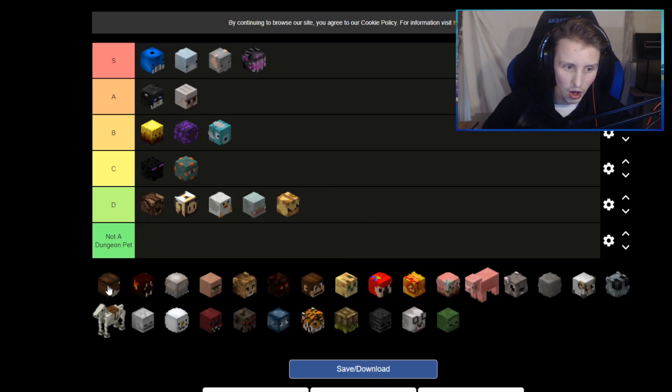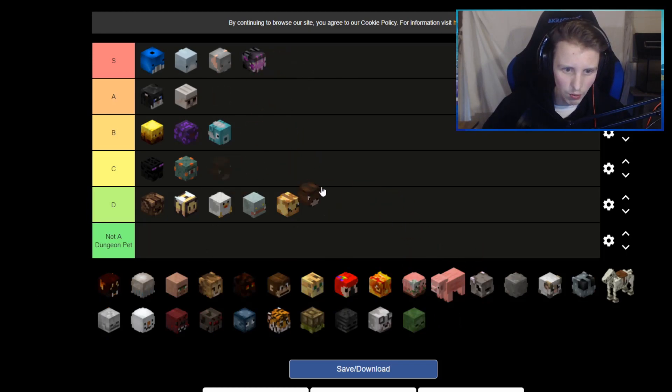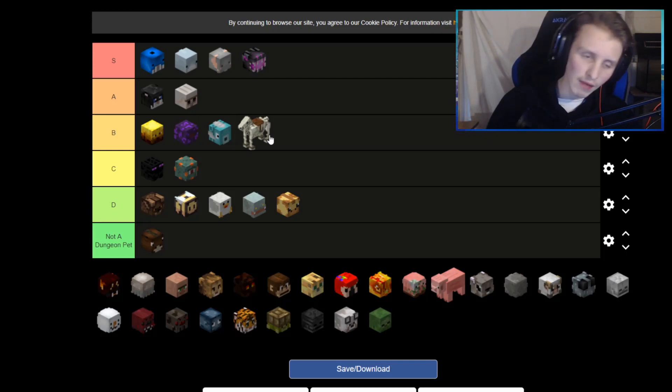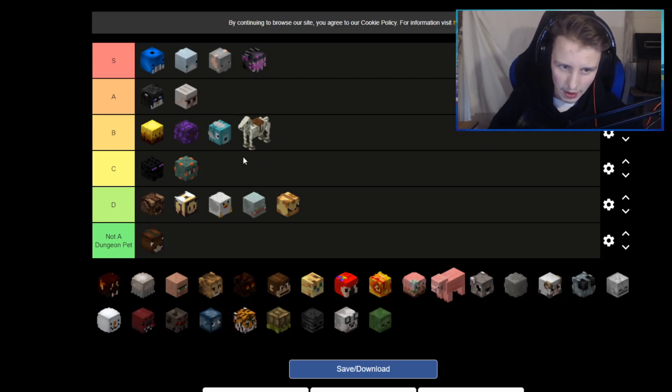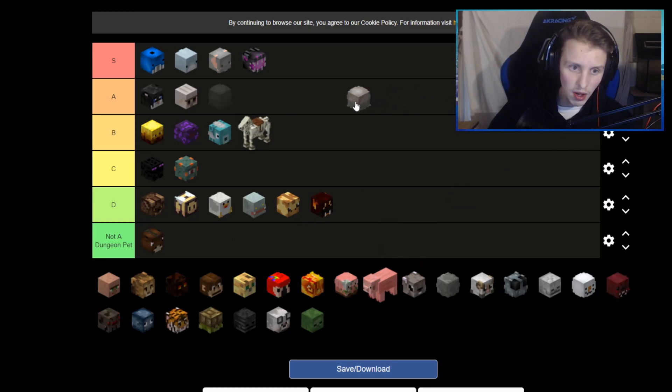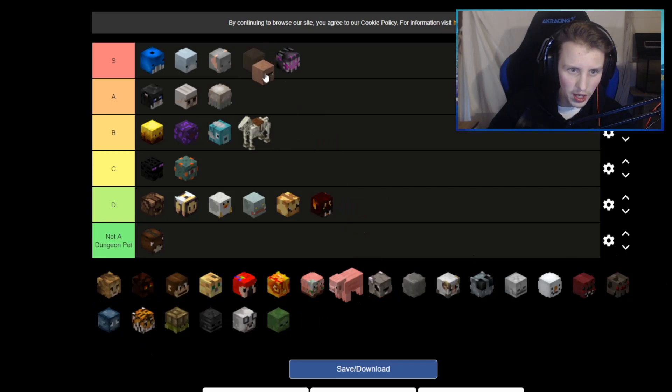Guardian is for experience but I just don't see the point of that pet. A horse — not a dungeon pet. A horse is literally useless while you ride on it, it glitches everything. The skeleton horse is a pretty cool pet — it's still useless but it's a cool thing to have; you can sit on it in the hub and flex on people. Hound was pretty good because you could get armor drops from it, but it's kind of trash now. Jellyfish is a great pet for tanks.